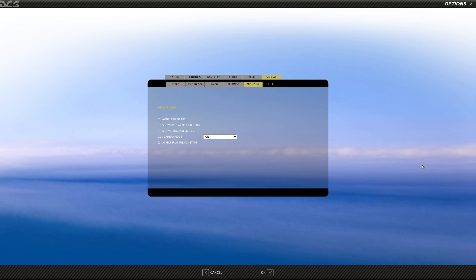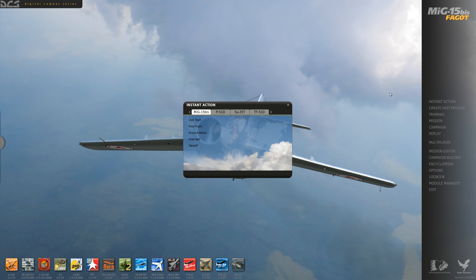Let me go to the options screen real quick, back to the special tab. We had the G-load display up at the top right of the screen - I'm going to disable that for now. I noticed in another video that the gun camera shows as a little display on the bottom right, showing what you'd see through the gun camera as you fire the guns. I'll leave that on just to see it once. I'll go to instant action and get right back into the air - free flight to figure out the gunsight.